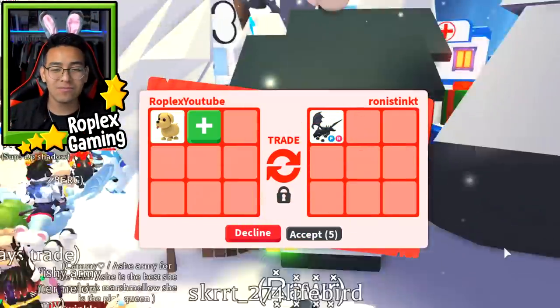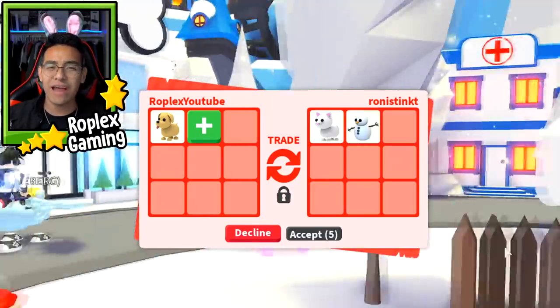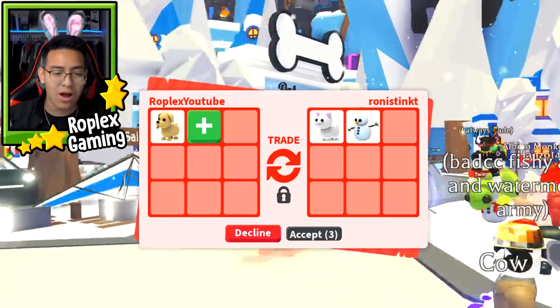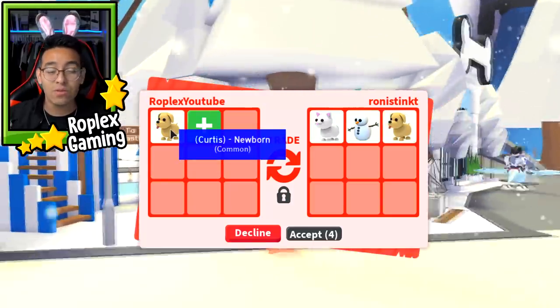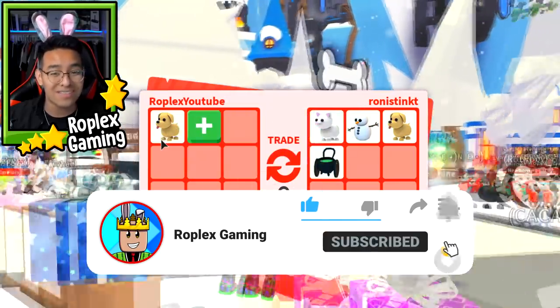I know what you guys are thinking — Roplex, where's the Mega Dalmatian? I thought that's what we were going to trade this video. We're going to work our way up. I'm trying to trade every dog in the game. So we're going to start off with a common dog, then work our way up to the Robo Dog, the Blue Dog, the Cerberus, then the Mega Dalmatian formerly known as the Santa Dog.